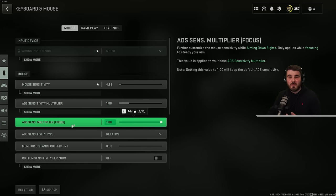You also have the ADS sensitivity multiplier for when you're focusing — such as when you're holding your breath with a sniper. Personally, I'd recommend you just leave this at one, which means it's going to be one-to-one with your normal ADS sensitivity. But once again, it's something you can change if you have a personal preference to do so.